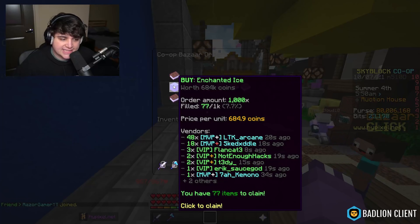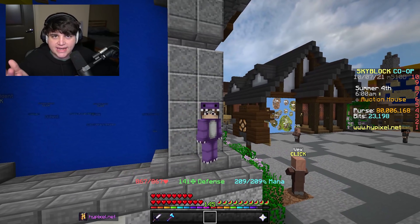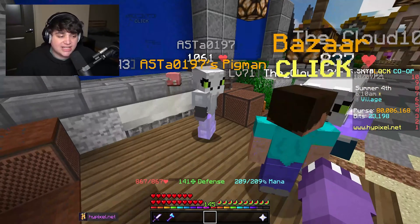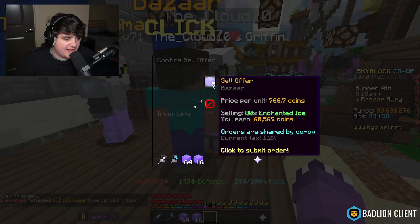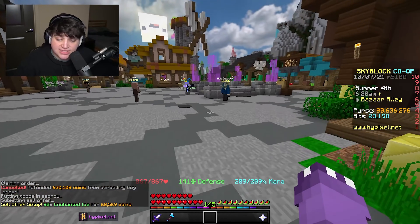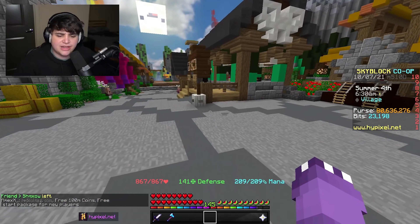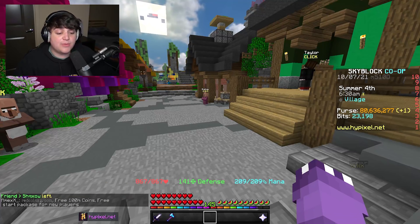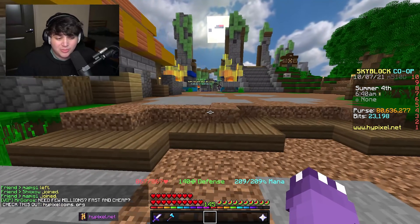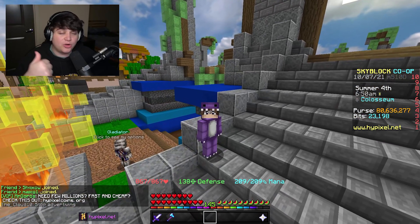Our enchanted ice buy order filled quickly — almost at 8% fill already. After claiming partial fills, we spent about 49,000 coins and made 60,000 coins — roughly 11,000 profit at nearly 25% margin. Just set up buy orders and create sell orders to collect profit.